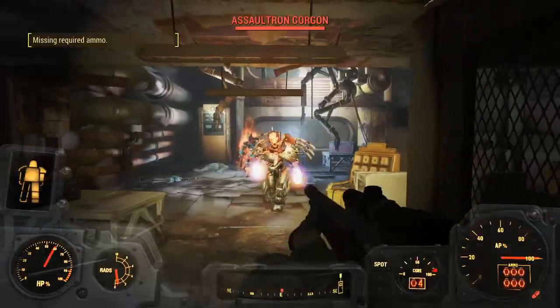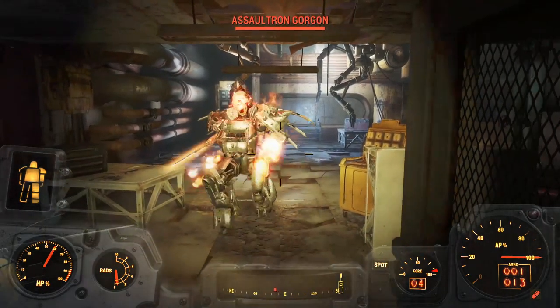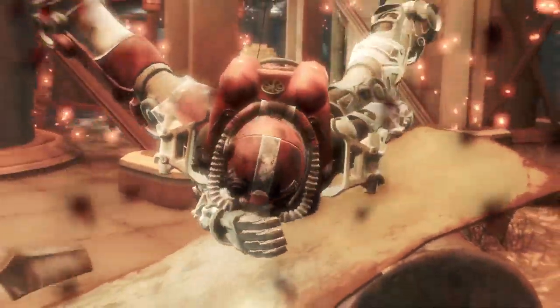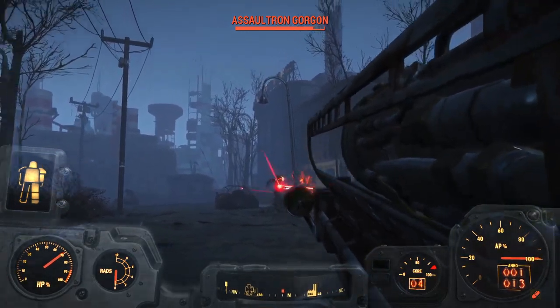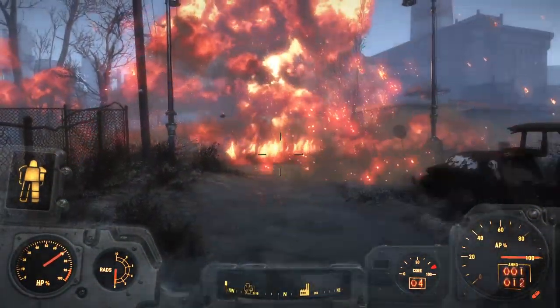With Fallout 4's Automatron DLC, they introduced new variations of the deadly Assaultron. The Assaultron Gorgon is considered to be the deadliest of all the Assaultron variations, wielding two Shishkebabs and the signature powerful Head Laser — they're able to pack a punch at close and long range. The weapon of choice I recommend is a Fat Man. Actually, I recommend a Fat Man on every single enemy I'm talking about. Actually, I recommend using a Fat Man on every single enemy ever.